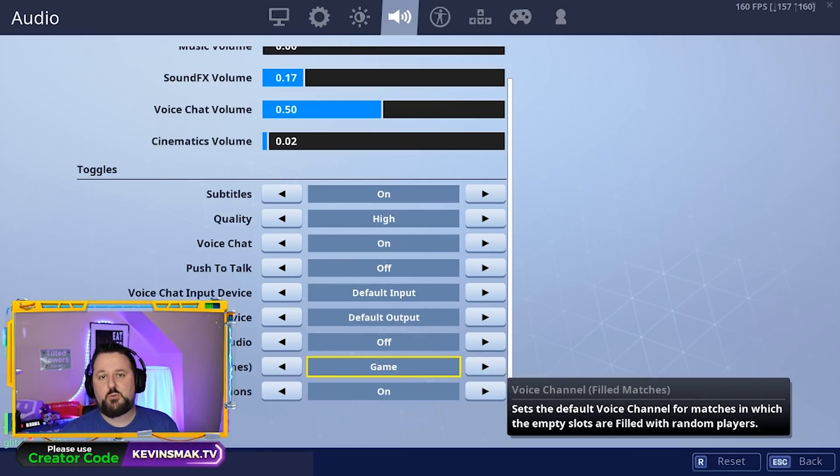Basically you have two different modes: Game mode or Party mode. Party mode is going to be the people that you have invited that are in your party specifically. Game mode is for when you're in game — the random people that they put in your group if you have Fill turned on.